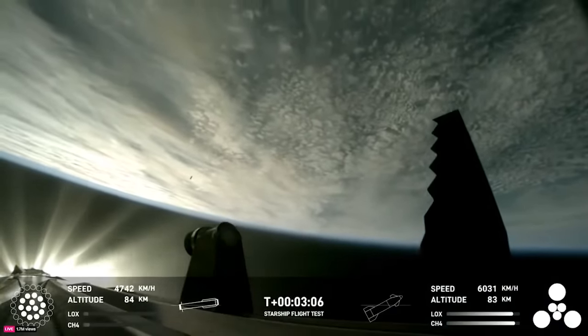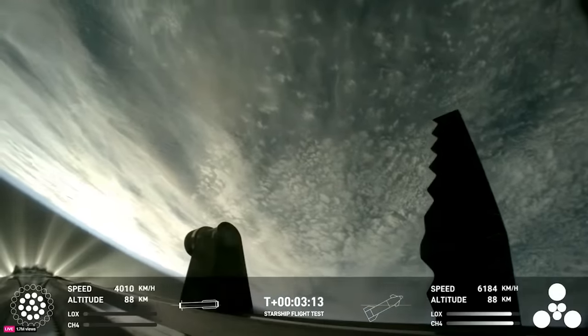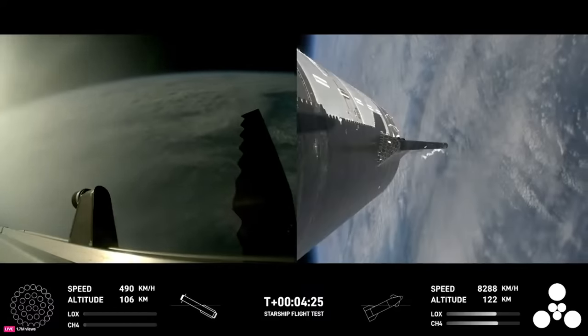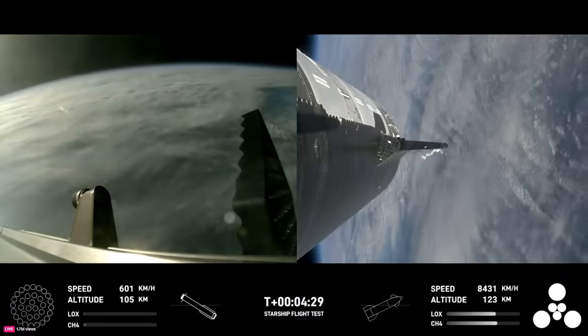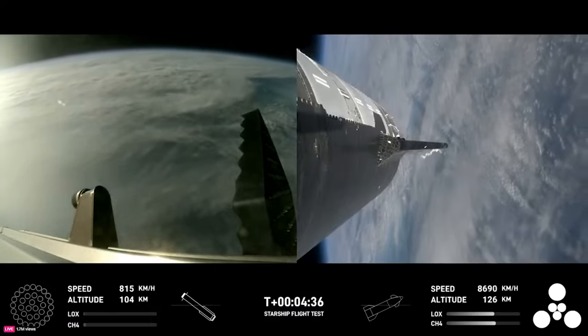The booster is now making its way back, seeing six engines ignited on ship. We've got a Starship on its way to space and a booster on the way back to the Gulf. Everything is looking good for both the Super Heavy booster on the left-hand side of your screen, as well as Starship — or the ship — on the right-hand side.